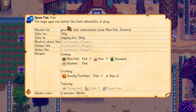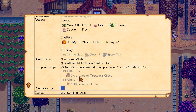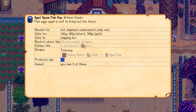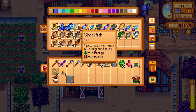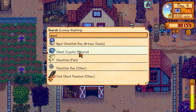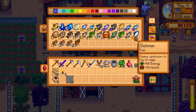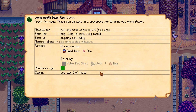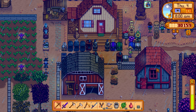Spook fish aged roe is 392, which is pretty good. Ghost fish roe is only 52 — not great. Looking at other options: herring, halibut, carp, anchovies, sardines. Largemouth bass roe is 224. Spook fish still seems the best at around 390 for aged roe.